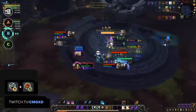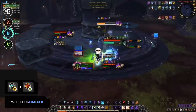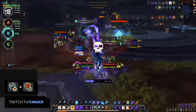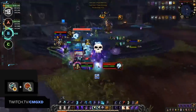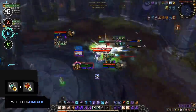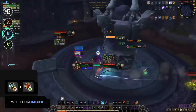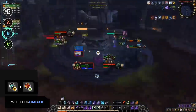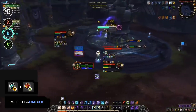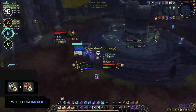The last B tier comp is Shadow Priest Resto Shaman. Shadow Priests have a lot of defensive cooldowns — Greater Fade, Dispersion, and Void Shift — and they can do a ton of damage if left to free cast. This comp is played by keeping the Shadow Priest alive long enough to rot people down. The reason this falls under the B tier is because Shadow Priest DoTs are dispellable, and in this melee-heavy meta, melees can easily shut Shadow Priests down with stuns and interrupts, making it hard for them to get any damage off.